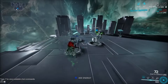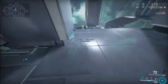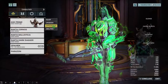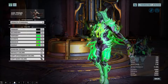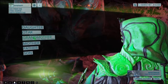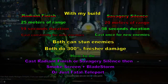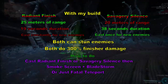I'm going to show you guys the gameplay demo of Bladestorm — not Fatal Teleport, because I think Bladestorm is underlooked and can actually shine in this hybrid build. Also, for other ability options if you don't like Silence: Radiant Finish also has the exact same finisher damage as Banshee's Savage Silence, but the difference is Radiant Finish has 25 meters range and 19 seconds duration, while Silence has 20 meters and 38 seconds duration.